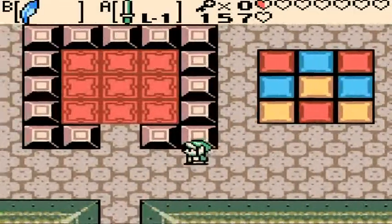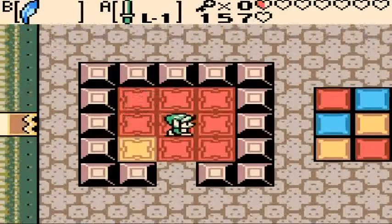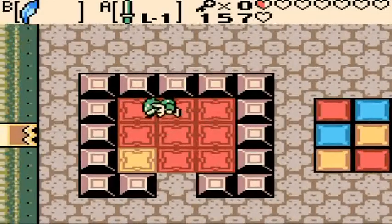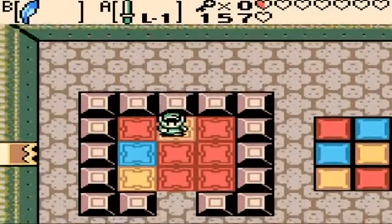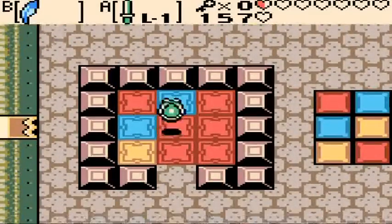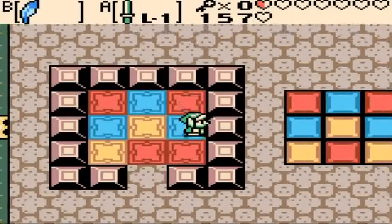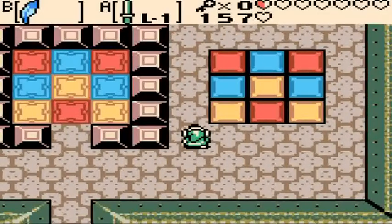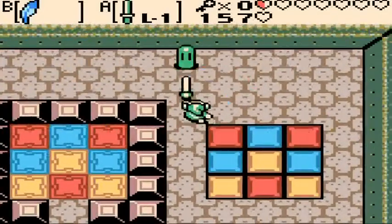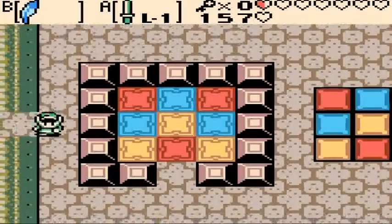We got one of these — gotta match up the colors. Easy enough, that opens up the door. Hopefully I can find a heart somewhere or else I'm going to die. Easy enough though.